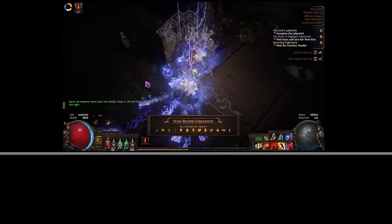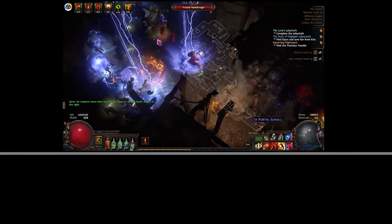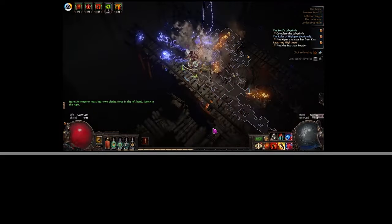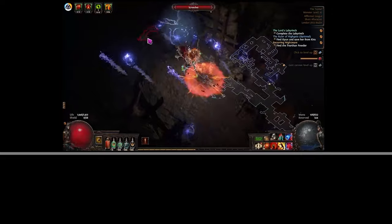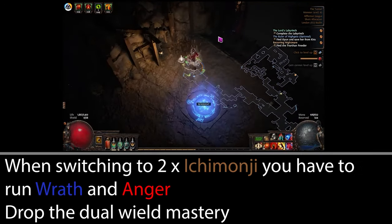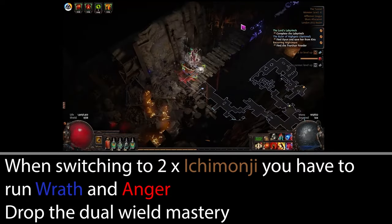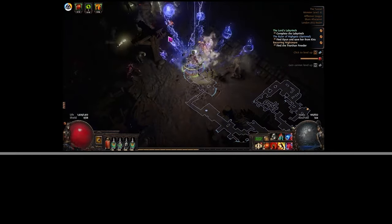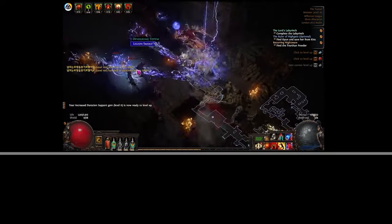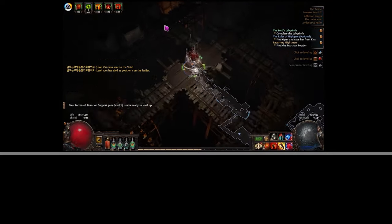Leveling should be a breeze from here. If you've also managed to pick up two Ichimonji swords then you're going to have an absolutely amazing time in the campaign and early maps. When you equip the unique swords, make sure you are running Wrath and Anger because we don't get any flat elemental damage from the swords — it all comes from scaling our auras, so to proc Trinity you're going to need Wrath and Anger. Also unequip the dual-wield mastery since we're now using one type of weapon.